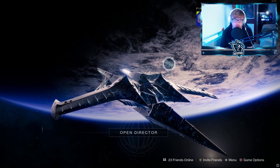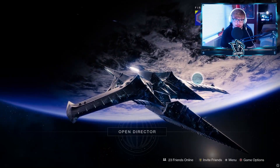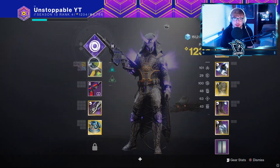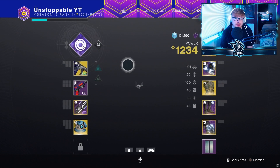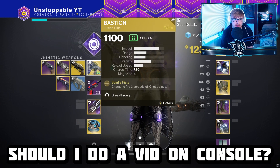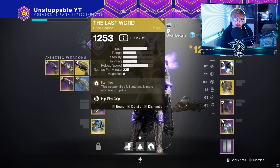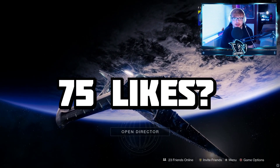Hey guys, welcome back! Last video I tried the Sunshot — if you haven't seen that, check it out — but that was horrendous, one of the worst videos I've had to record. So today I'm going to be the ultimate prick and try out the Bastion, paired with invis. This thing is one of the most frustrating weapons in the game. Back on Xbox I used to run this just to be annoying and it worked nine times out of ten. Like goal for today is 75 likes!